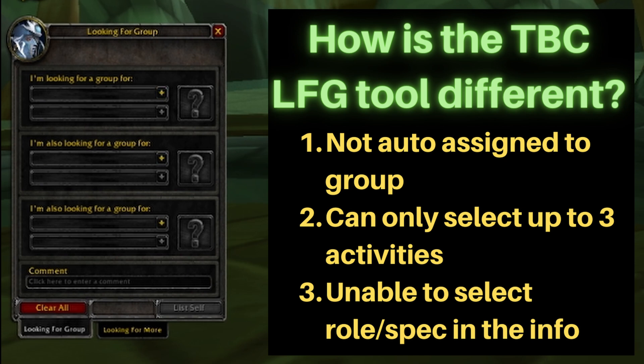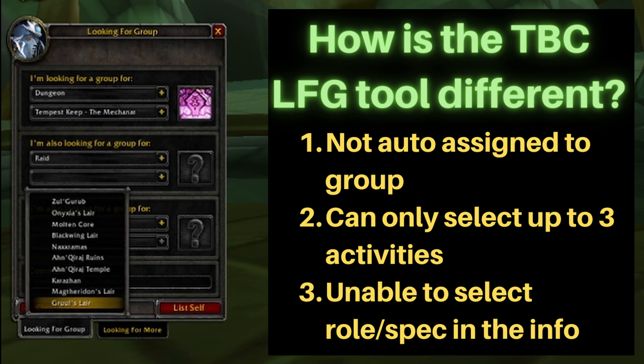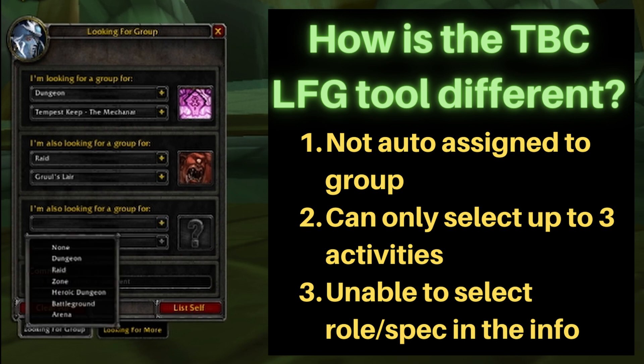You can select up to three options. So we're going to pick the Mechanar for one of our dungeons, we're also going to pick one of the raids — let's say we want to do Gruul's Lair.